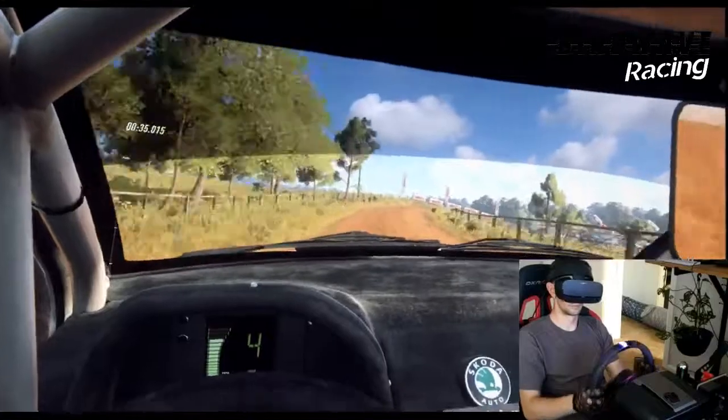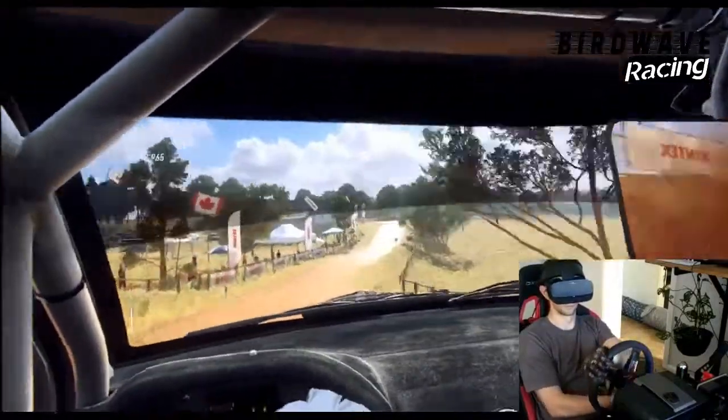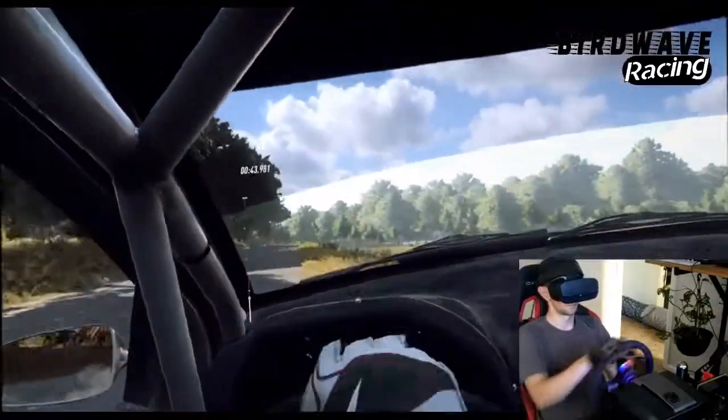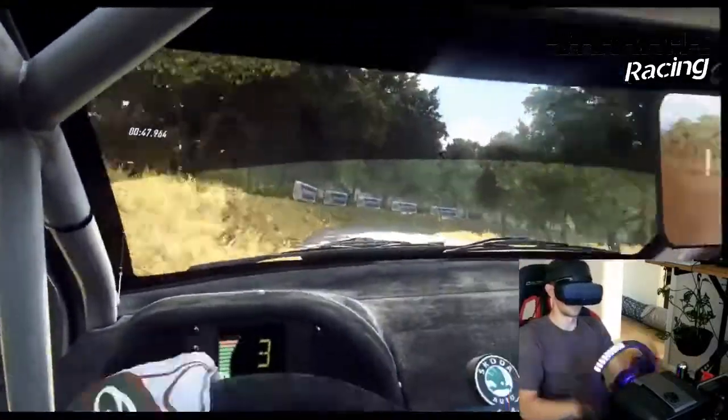50. Tarmac, crest, into 4 right, opens over crest. 30. 2 left tightens, don't cut. Into 2 right, opens up a narrow bridge. 80.